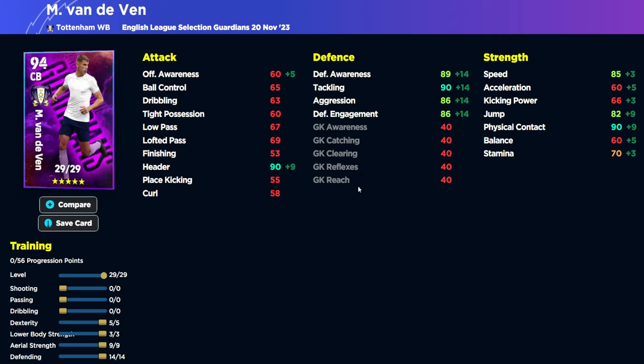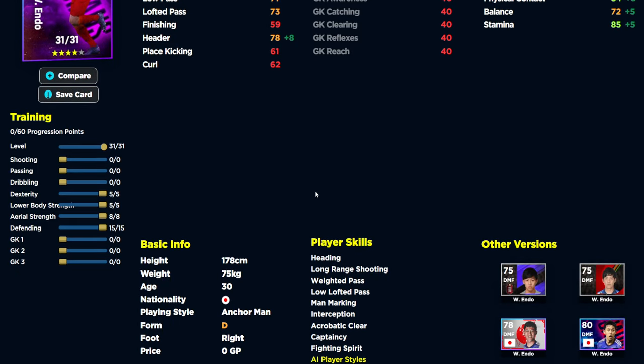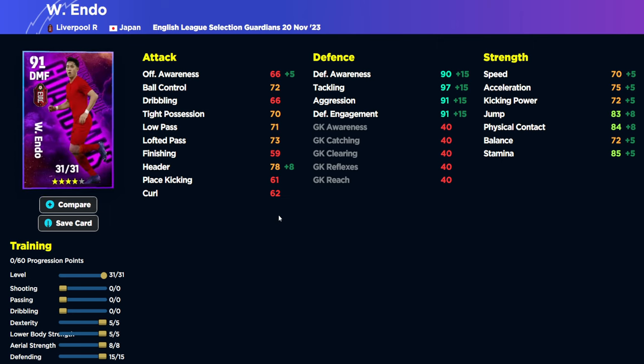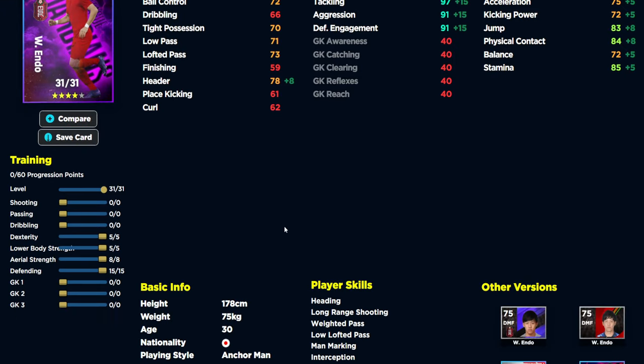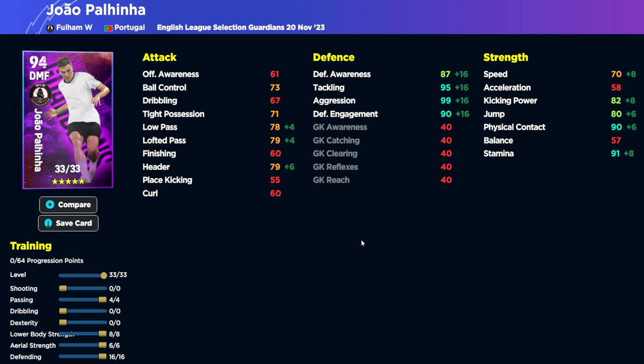Van de Ven is our center back and he's got very unusual stats — 60 acceleration but 85 speed, 90 physical contact but 60 balance. He's got 90 header, 90 tackling, 89 defensive awareness. We're taking these builds with no manager boosts, as that's currently busted. The build goes 14 into defending. Last but not least, we have Endo. Player skills-wise, he is missing blocker if you're using him as an anchorman. This card is definitely underrated — a hidden gem. Brilliant speed and acceleration for a DMF that has 90 in every defensive stat, while also hitting 80-plus in physical stamina and jump, with 70 high possession and 70 low pass. He's got low-lofted pass, weighted pass — stick blocker and one-touch pass on him. In fact, stick one-touch pass on any of these DMF players like Amrabat or Paulinho and they're going to be beastly.